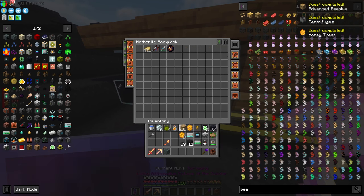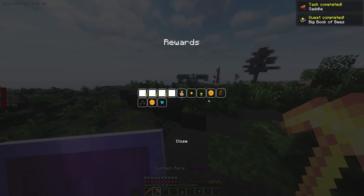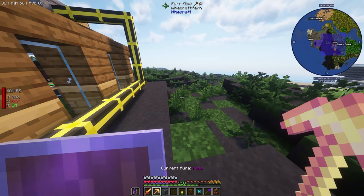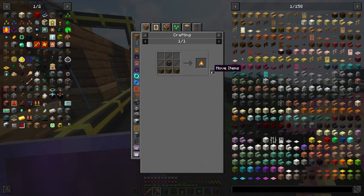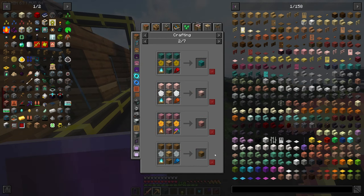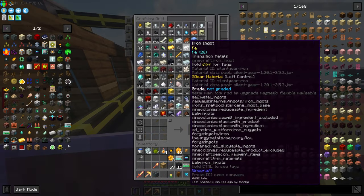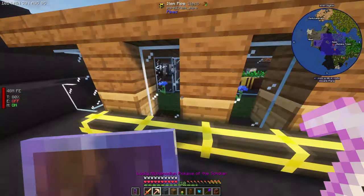Oh man, we completed a ton of quests with that! Oh wow, we just got a bunch of stuff too. Sweet, more spider seeds! We have honeycombs, that's good. Need to upgrade this beehive here to an advanced beehive — to campfire, make some of those then. We'd need spruce, right? Yeah, we just need shears. Let's just make some shears then. Advanced spruce beehive, okay.